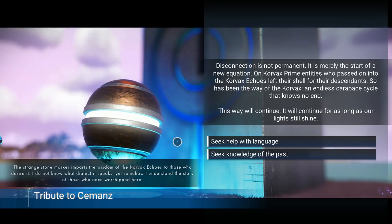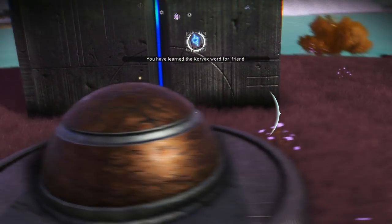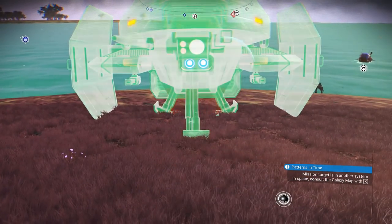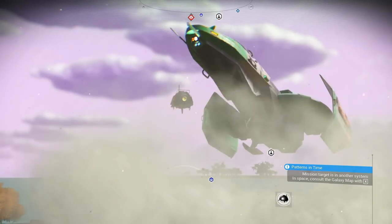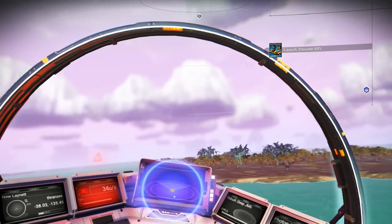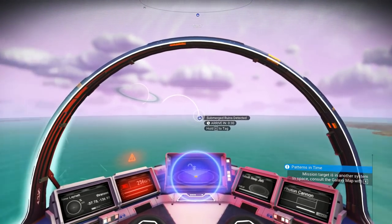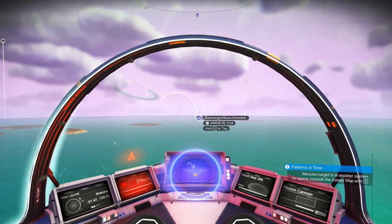This way will continue, and we'll continue for as long as our lights still shine. Corvax word for friend. Our ship's all the way over there and that just seems like that's too far for me. Out of the way, Sentinel! Submerged ruins — I think this is probably the only thing we haven't seen in the Nautilon tutorial missions, what these submerged ruins are all about. So this will be kind of neat.